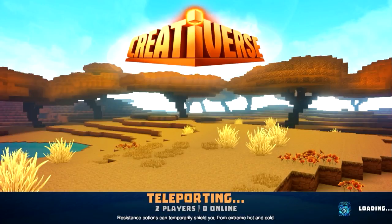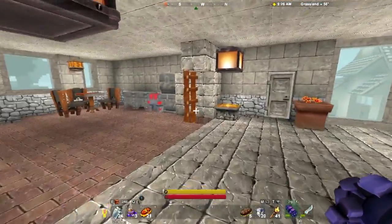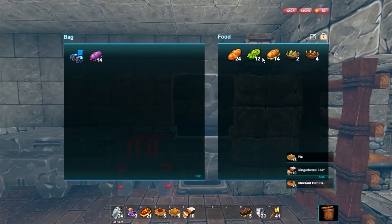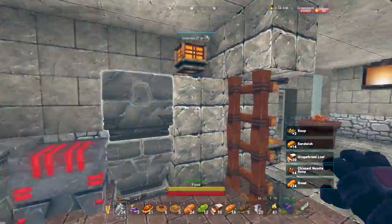I'll show you about the care and feeding of your pets. Now we need arc stones. I need to feed my keepus. I keep food over here. Just grab a little bit of everything. I don't think I have anybody who eats that.